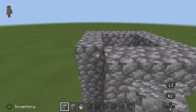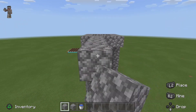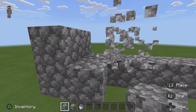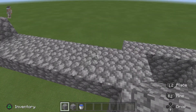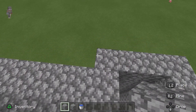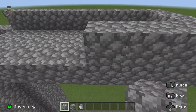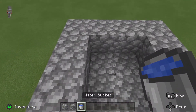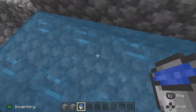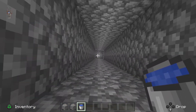Next step is to get the water here. You go one, two, three, four, five, six, seven, eight, nine - and then put the block there, so it's eight, because that's the maximum water can move. If you go further than that, the water's not going to be able to go anywhere. All the mobs that spawn will flow into the hole.